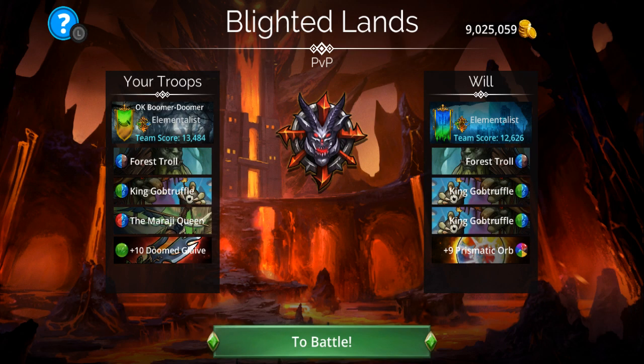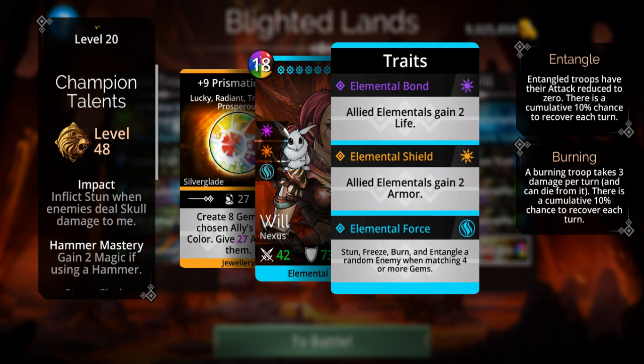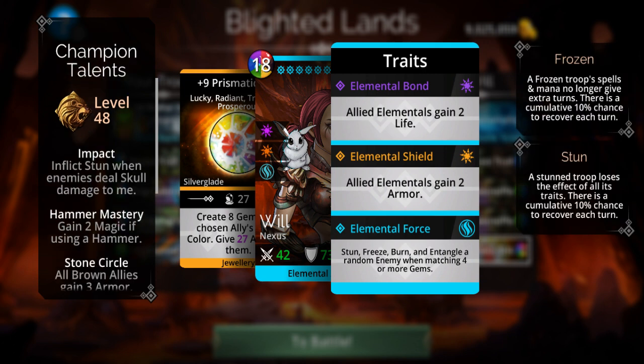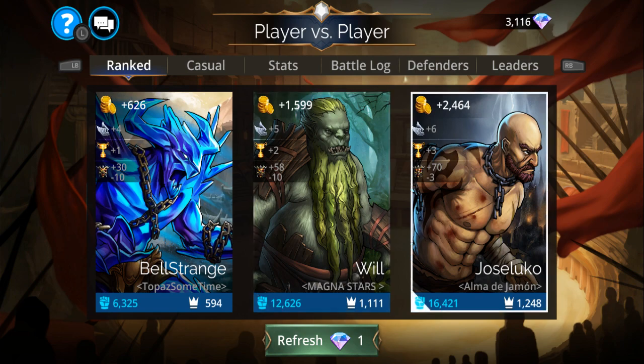The Elementalist class, just like mine, can pretty much instantly shut down my team. I mean, if you saw all the debuffs I was doing to my opponent — yeah, they can do the same thing to me. She isn't using a hammer though, so I might actually have a chance. But just by getting any kind of four-match it's pretty much going to shut down this team, so it's not invincible.